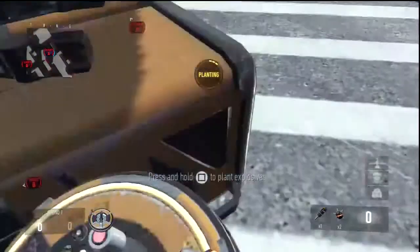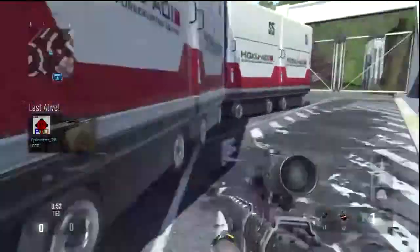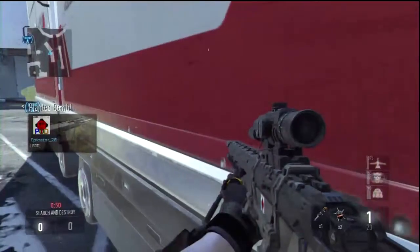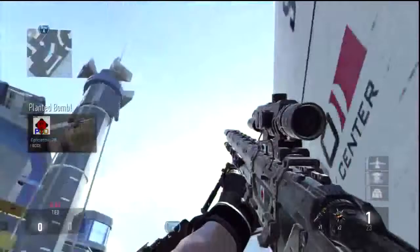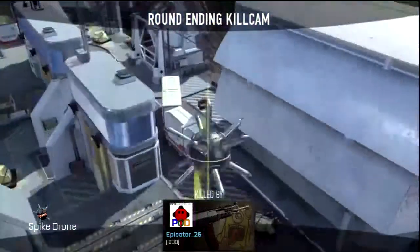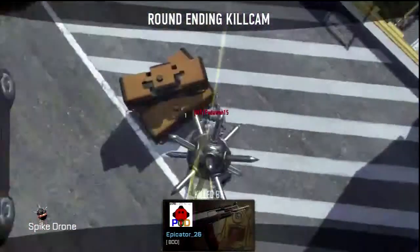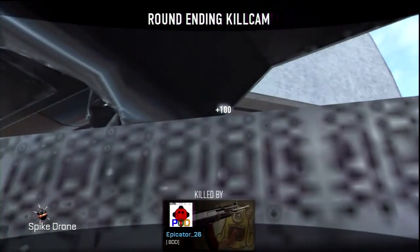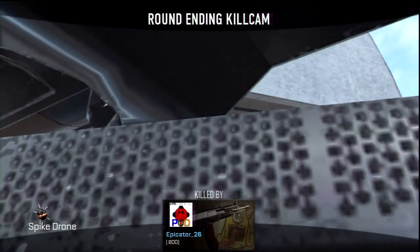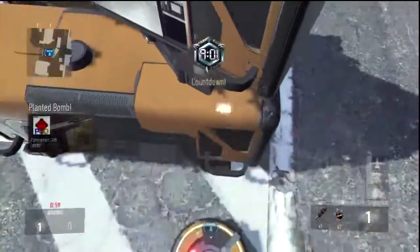What is up guys, epicator26 here bringing you the recovery bomb spot tutorial. For the first one, you're going to plant on the A-bomb right here, then push back into this corner by the trailers, then look straight up above the A-bomb marker and you should get a very nice spike drone game-winning kill. We've got three straight up spots and three boomerang spots.